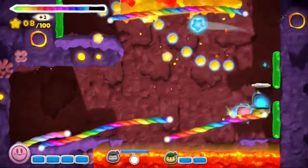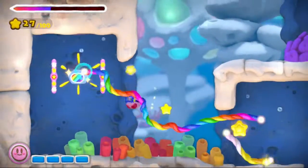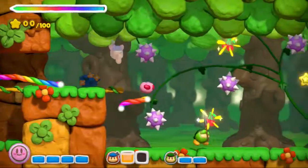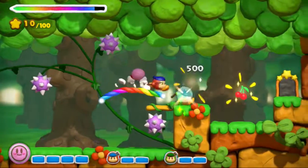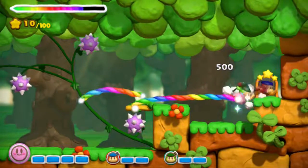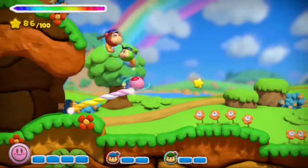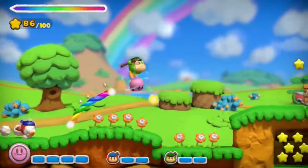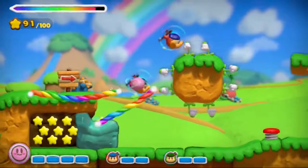Multiplayer, on the other hand, feels rather tacked on. Three other players can jump in as different colored Waddle Dees, each carrying a wooden spear. The additional players are especially useful during boss fights where they can just run up and hit things instead of worrying about creating lines. Yet because so much of the game is built around the draw mechanic, there are entire levels where the Waddle Dees can't do much of anything since they don't create lines themselves, leading to instances where your friends might just end up bored.